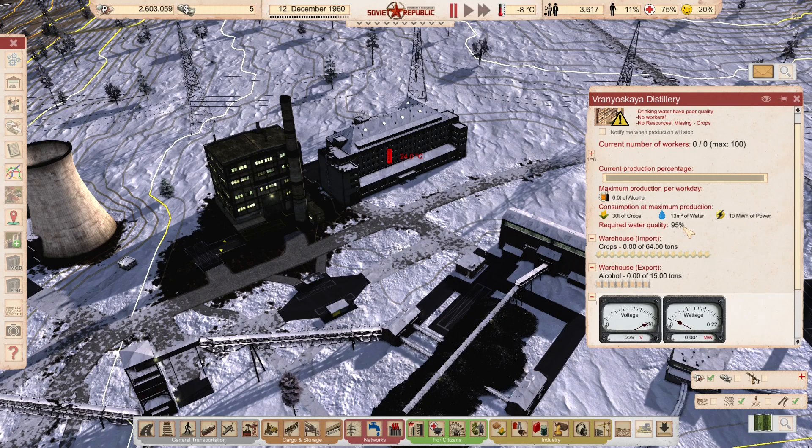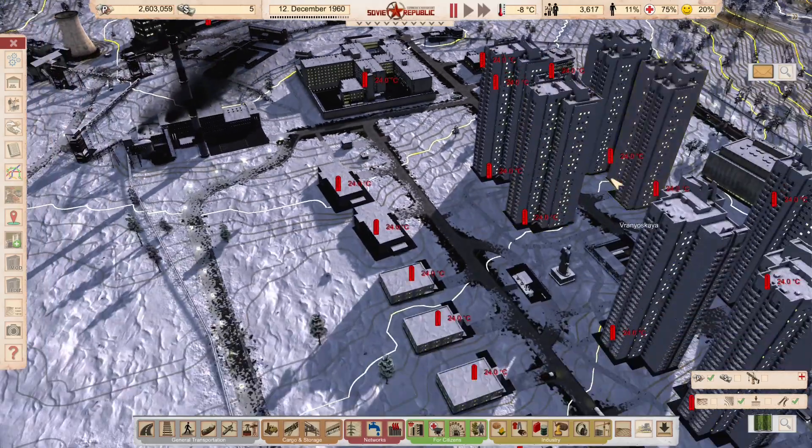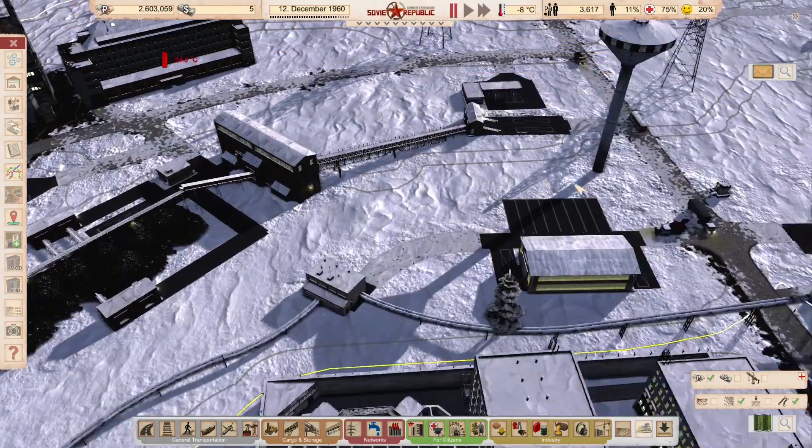It could be a rounding issue — the game might actually have a figure like 94.9 in the background but display it as 95. Because it's just below 95%, it's causing all the citizens to complain and blocking the distillery. I've got a road depot here, so I'm going to buy a water truck to deal with this.